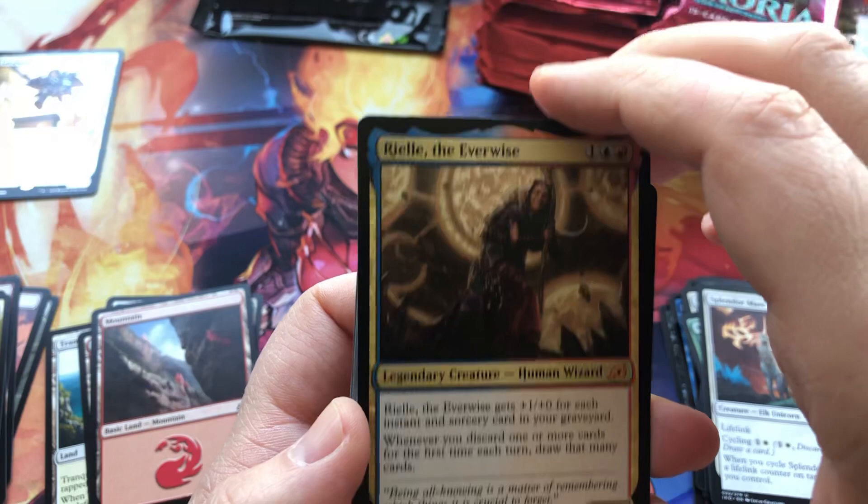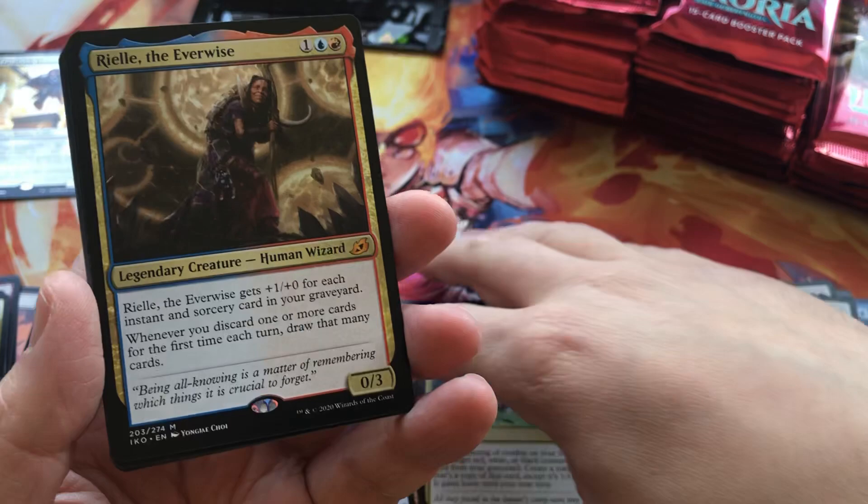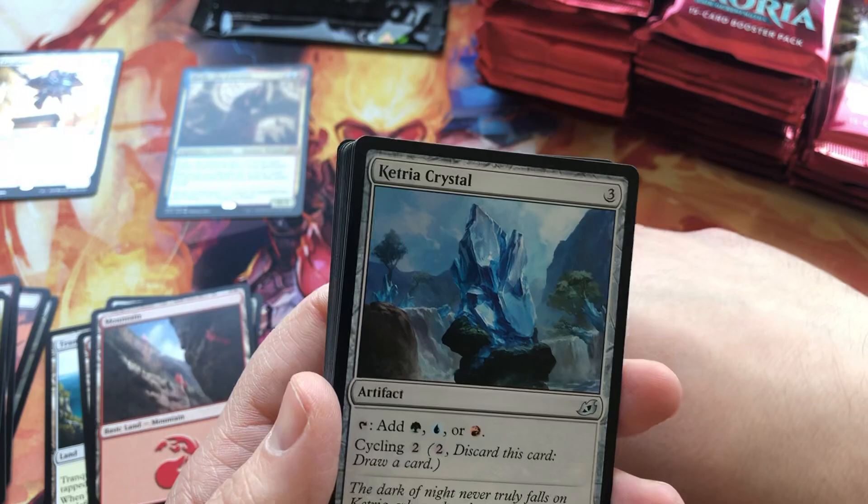First Mythic — Rielle the Everwise! I think this was holding up as an over $20 Mythic. Obviously we will see how that changes and fluctuates. Very cool — good hit for our first Mythic. And a Cauldron Crystal.